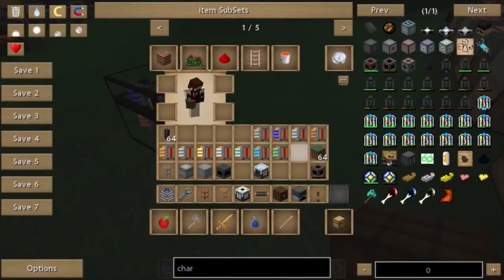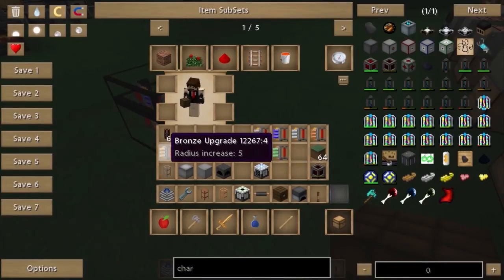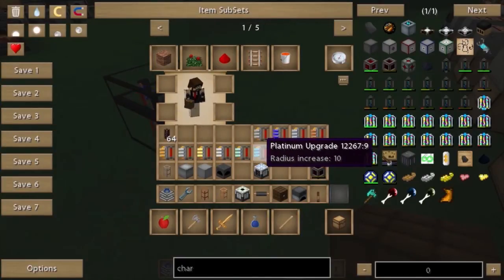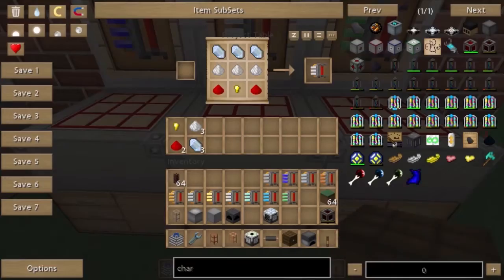Looking at the other upgrade tiers, we have iron, lapis, iron, tin, copper, bronze, silver, gold, and so forth. The expensive ones are diamond, emerald, and platinum. However, the quartz one is actually quite easy to get because you find a lot of quartz while mining, and it's an increase of eight which is a fair bit. So if you want a big farm and don't want to spend too much, go for the quartz one.